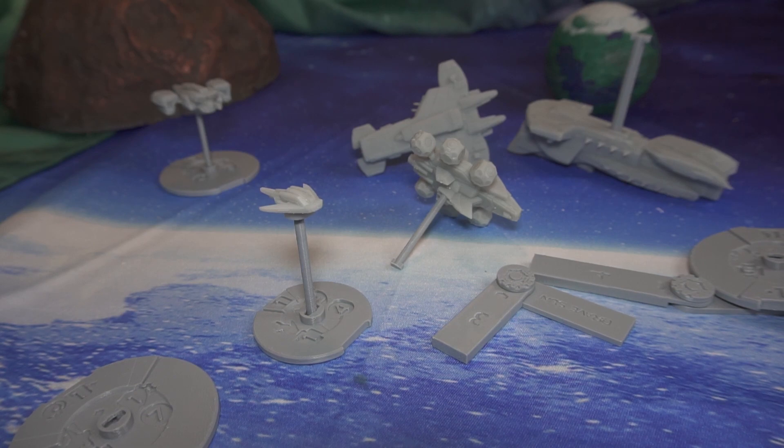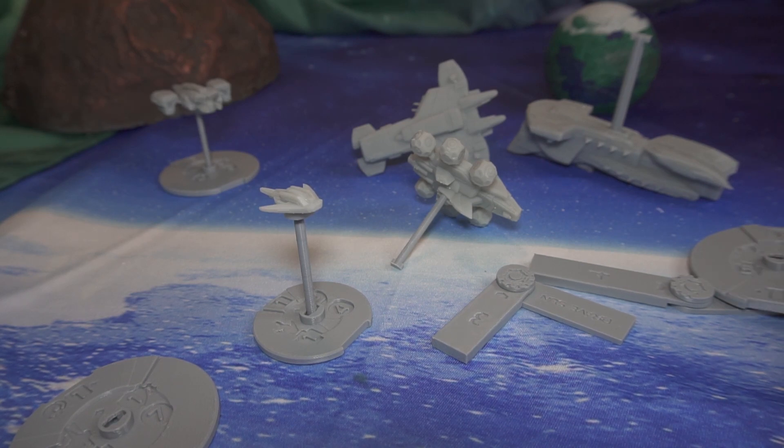You need eight six-sided dice, preferably in two different colors — four d6 in each color — a standard 12-inch ruler, at least two Brave Sun bases with approved ship stats and firing arcs, and tokens to represent defense, damage, stun, corrosion, cloak, firing activation, fighters (optional), and command points.